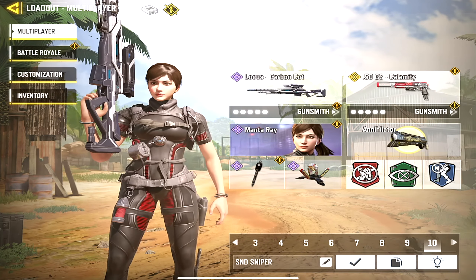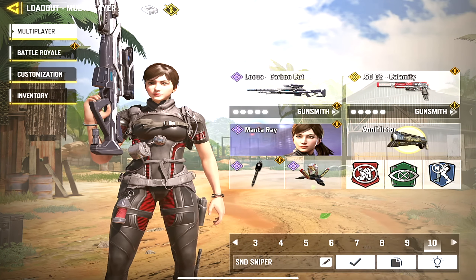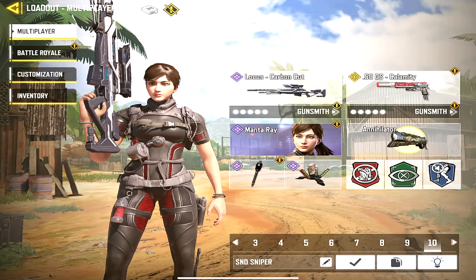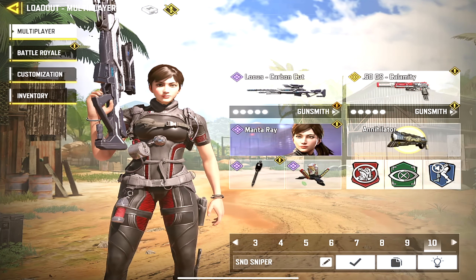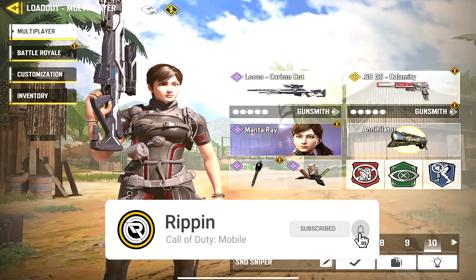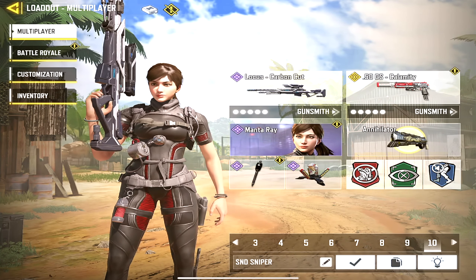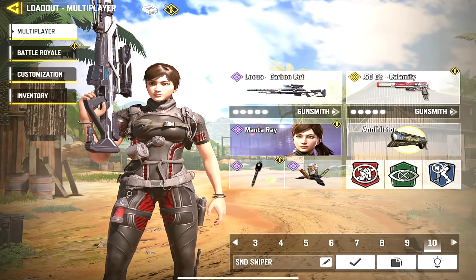The tenth loadout is a special one — my sniper loadout. I love pulling it out during SND games and sometimes in respawn games too. The perks are Lightweight, Cold-Blooded, and Dead Silence — the specific perks you want in SND to minimize noise. This is a full Locust sniper build; feel free to check out the gunsmith build. I'm not really good at sniping but I enjoy it casually. My secondary is the .50 GS — I do need to update the build with the Kilo Bow and other changes but haven't had the chance yet.